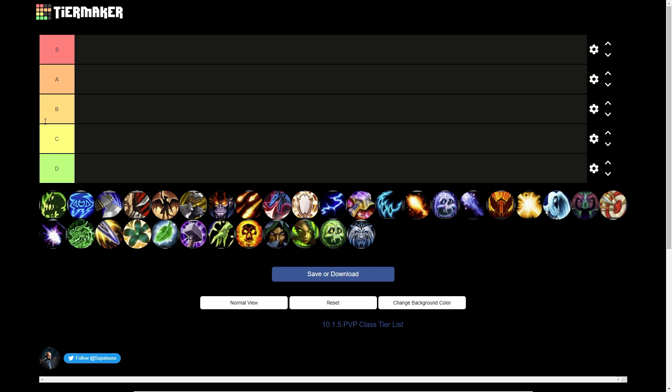B tier means they bring one thing they're very good at or have one almost indispensable utility. C tier means they bring something useful but have weaknesses that weigh them down. D tier means there's not a ton of upside — they can certainly perform in the right hands but are generally best to avoid. Keep in mind the best player is probably better than picking a specific spec. Use tier lists to inform decisions, not make them — better players will outperform spec rankings in most scenarios.